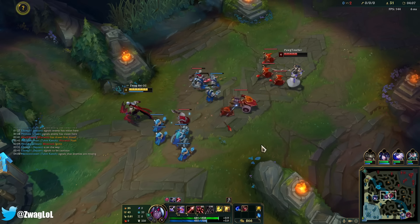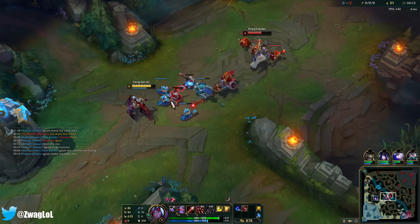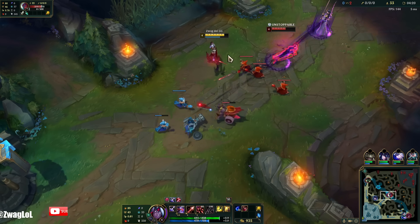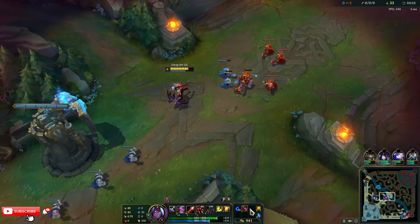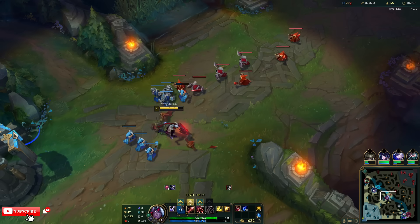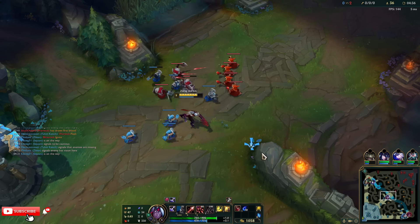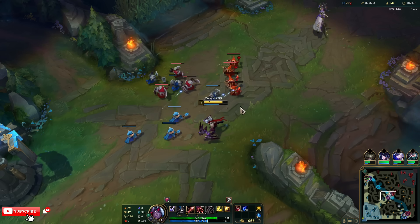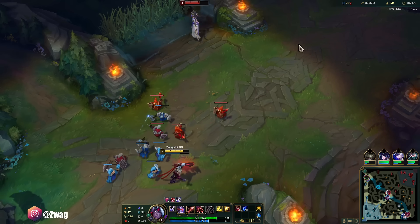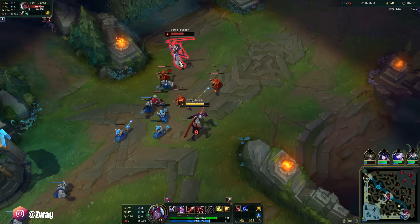We could also get a Ravenous Hydra because that could give so much AD — Ravenous Hydra and Bloodthirster just to get max AD. If he bases, I freeze this — he loses like two waves of minions. He stays, I just keep poking him. I got the wave in a perfect spot; he needs to try and push it to fix it because it's not gonna fix on its own. The good thing about Yi is his early ganks are actually pretty trash — once he's level six that's when he gets scary.